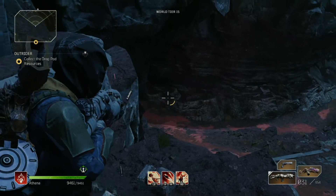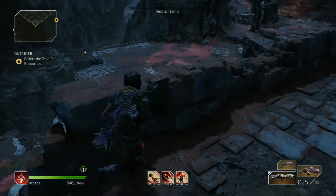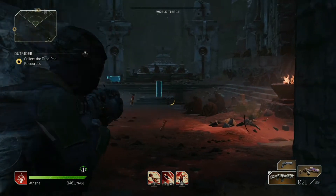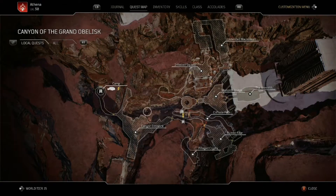There's the entrance from the camp, there's where the first obelisk was. You will be going through here where you'll encounter some enemies — just come all the way around and here's the second obelisk.